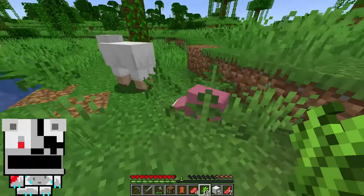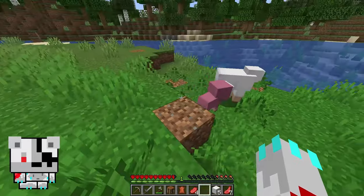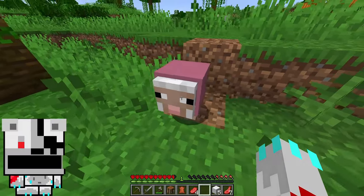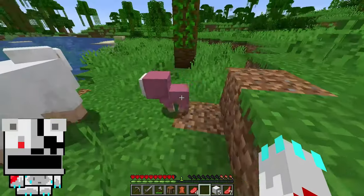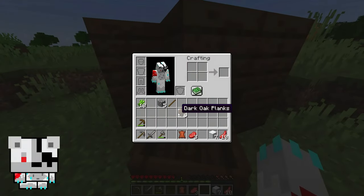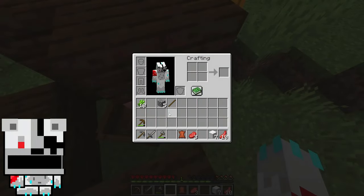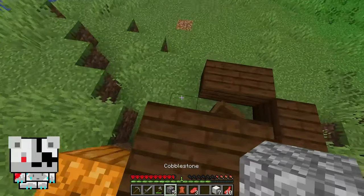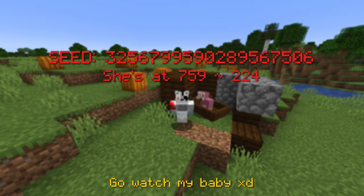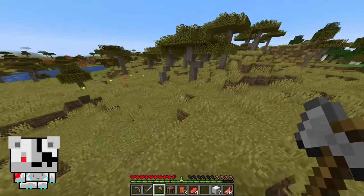It's a baby pink sheep! It's my first time finding one and it's a baby one — it's even rarer. Keep it safe. It's just surrounded because wolves could spawn nearby and kill the sheep. There's a village there!